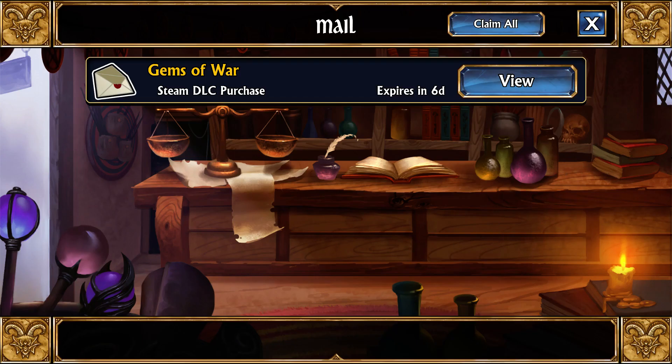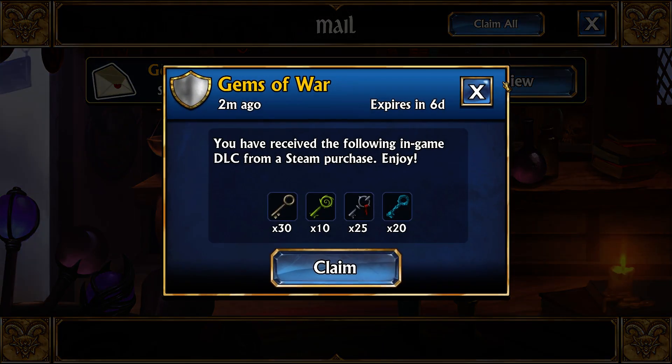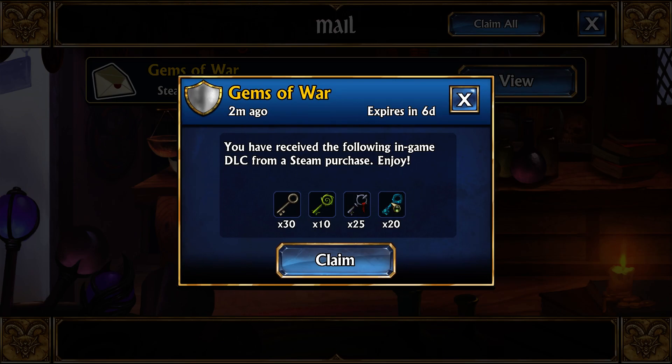What you can do here is get essentially a starting basis on keys in this game. It gives a wide variety of keys — we have 30 gold keys, 25 glory keys, 20 gem keys, and 10 event keys.